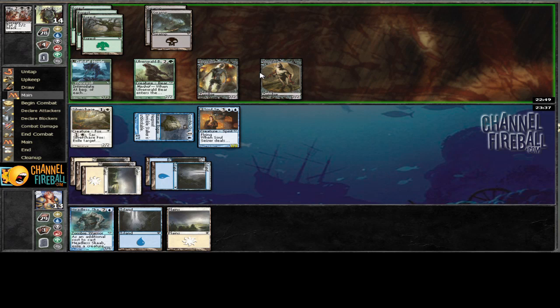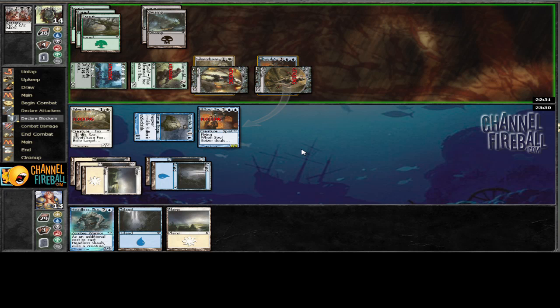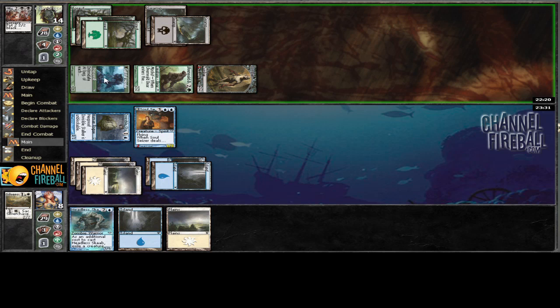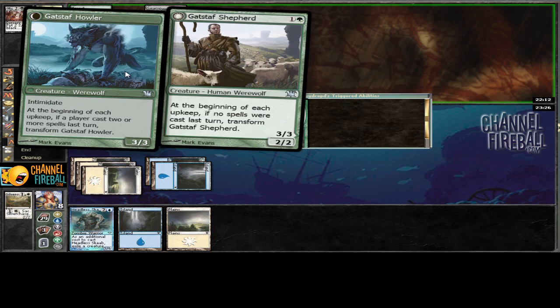I'll block a zombie with the Fox because I don't really want to get Woodland Sleuth, so that's probably going to be the best play. He looks like he doesn't want to attack - oh, he does. Blocking with everything. I can't afford to play around any combat tricks here, so we'll just assume he doesn't have one. Let's see if we're going to get Bansheeed. Looks like another Ulvenwald - I hope he pumps himself because then we can take the Ulvenwald and start controlling that guy.